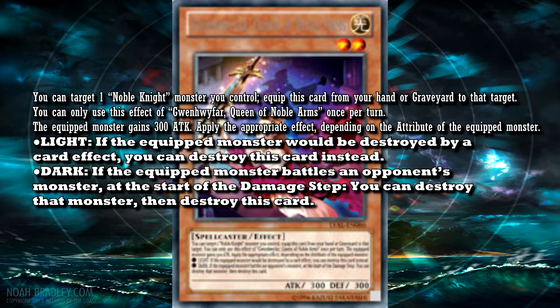Some Noble Knights have really good effects that were balanced out by requiring an equip spell card to activate. Even though you can only use it once per turn, this card still guarantees you can use at least one of your monster's effects each turn. It's really easy to get into the graveyard — it's Light type, so there's a lot of support for that. There are a couple of cards that can send it straight from the deck to the grave with no problem at all.